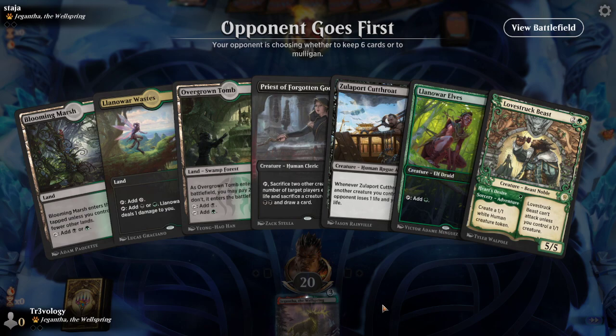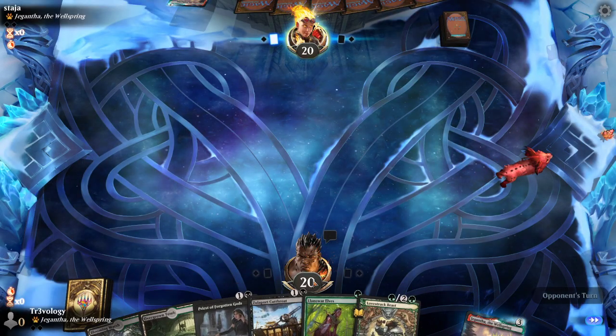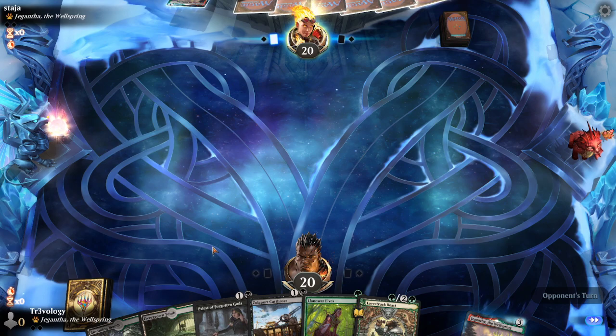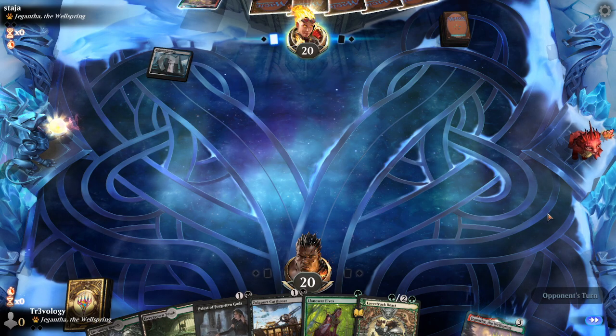We've got just one basic land — that's fine. We keep, putting the extra land to the bottom. Our opponent on Gigantosaurus — interesting. Could be something like Heroic, could be something like black-green like we're playing, there are some other options too.